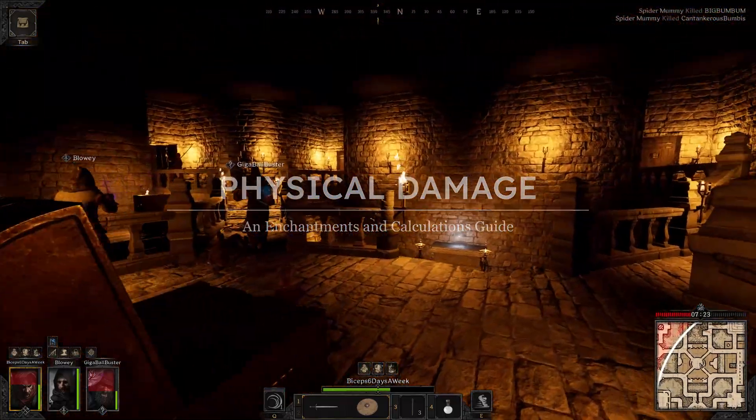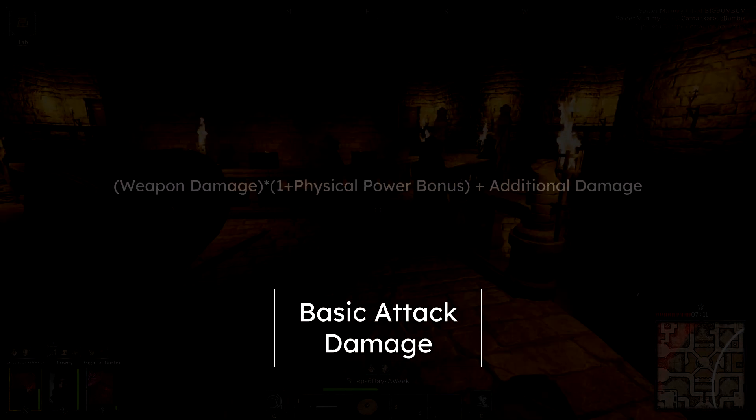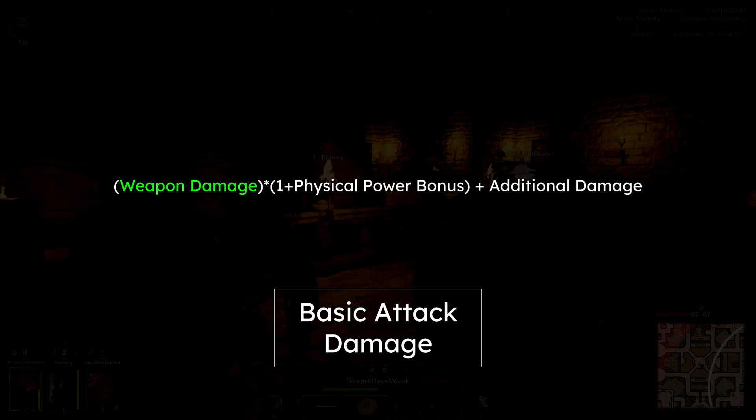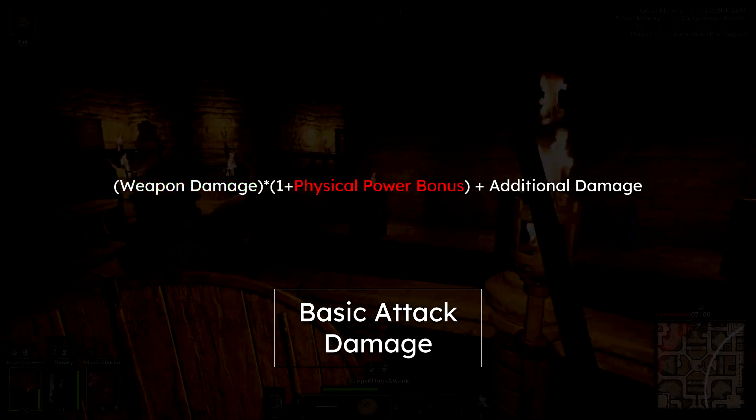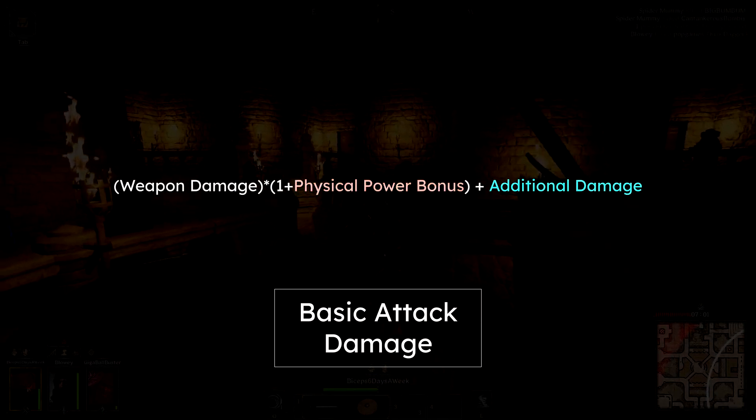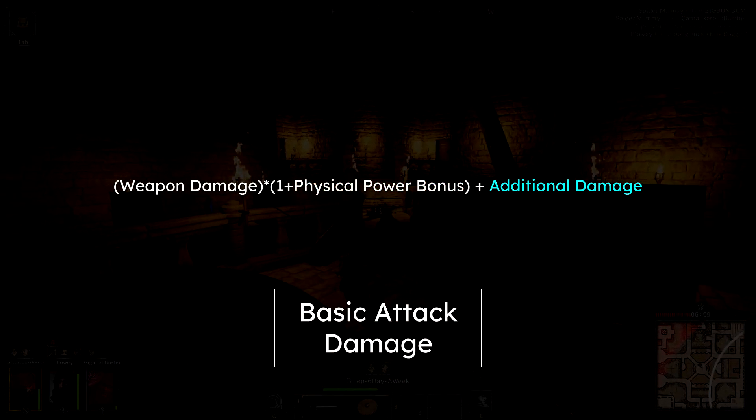Let's first begin by building the physical damage equation. This is done by calculating your character's basic or base attack damage, which can be summarized in the expression shown right here. Your basic attack damage takes into account your equipped weapon damage, increased by your physical power bonus — a percent multiplier — and finally includes any additional physical damage.